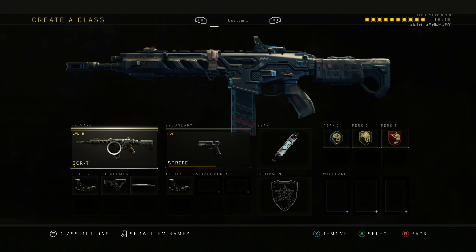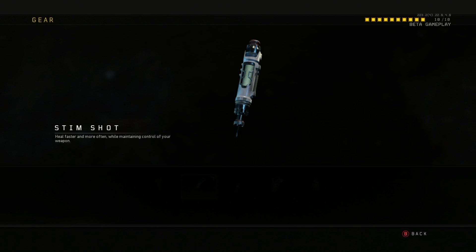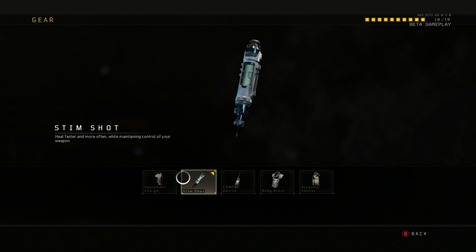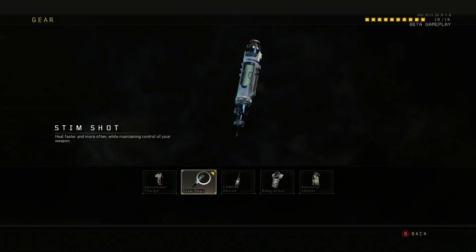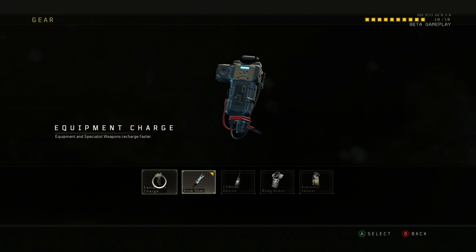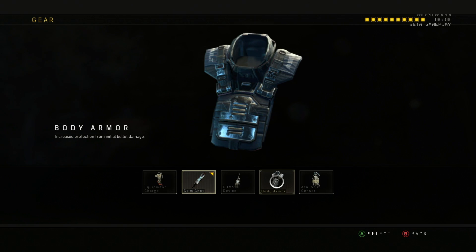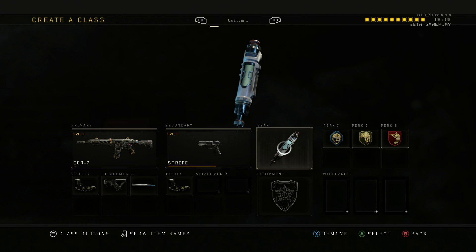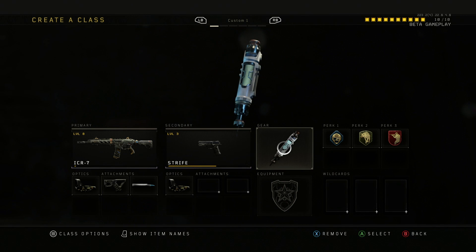All of my loadouts are pretty much the same except for the weapons. Starting with gear — we have Stem Shot, which heals faster and more often while maintaining control of your weapon. I personally really liked using Stem Shot because it was much faster when it came to healing. The other equipment options include faster special weapon recharge, scorestreak discounts, extra armor, and enemy detection.